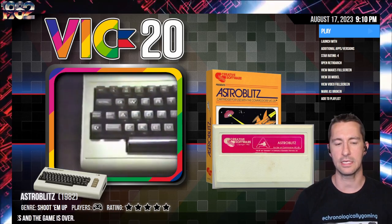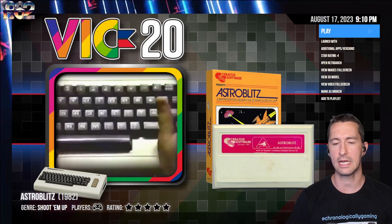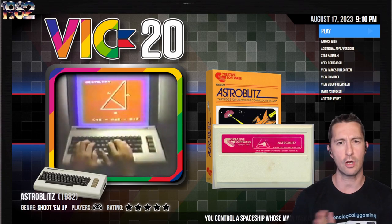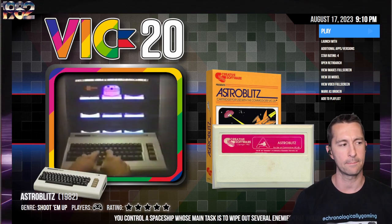Astro Blitz continues on like that. When you go to the next level it changes a few things up, but for the most part there's not anything larger or bigger like a Super Cobra or a Scramble that pushes you to go to the next level. But still, for what it offers, it's great gameplay.